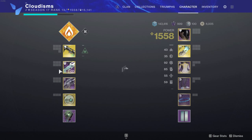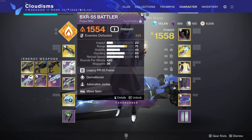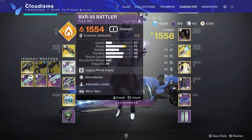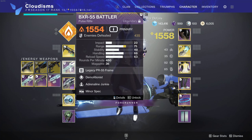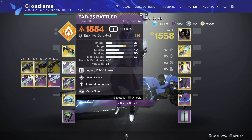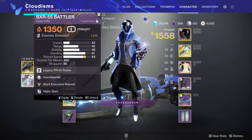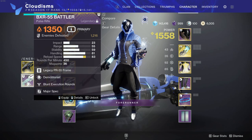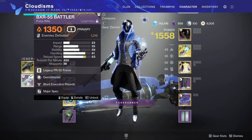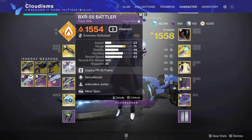Let's talk about the build we are running today. The weapons aren't super important. However, I did synergize very well with the build with my weapon choice. I am using the BXR with Demo and Adrenaline Junkie, just so I can benefit from getting more grenade energy with my weapon. And whenever I get a grenade kill, I'm doing a 33% damage increase with Adrenaline Junkie. I did try to make this work with Blunt Execution Rounds — I'm a huge fan of that perk — however, I did find that it was just not consistent enough at being a quick, easy-to-use solution.